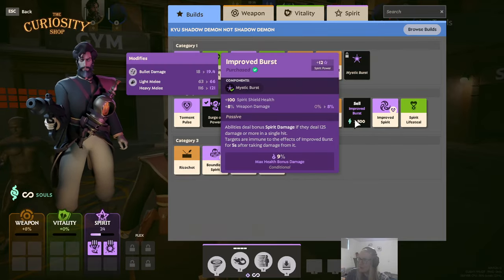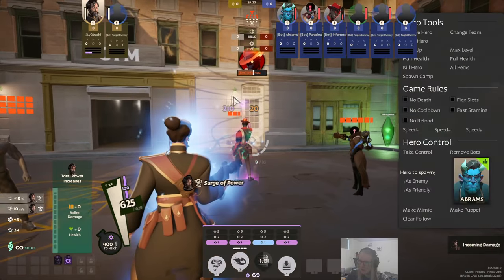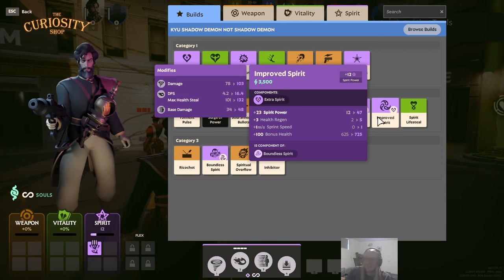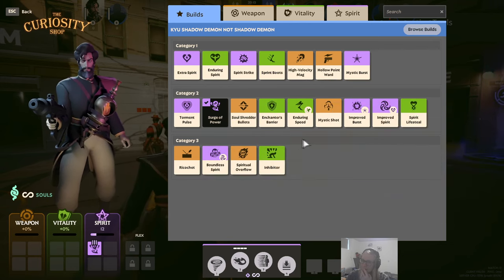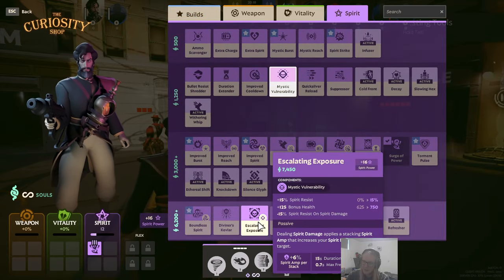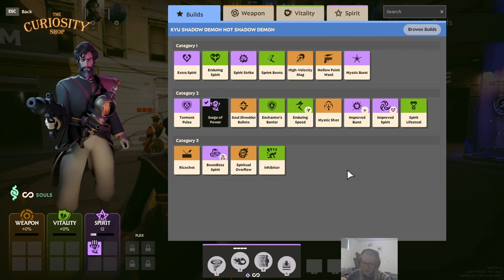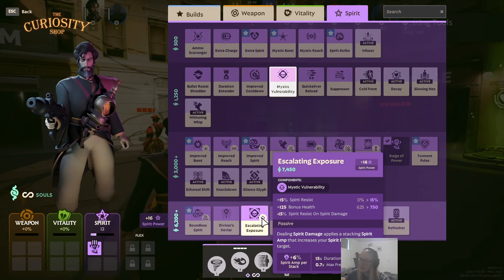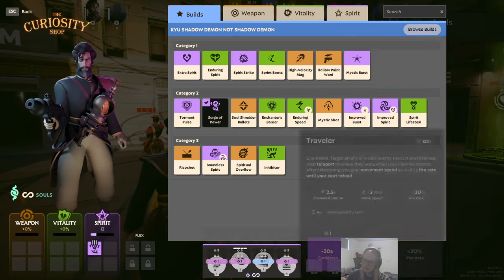Improved Burst is really really good for a humongous amount of burst damage. Improved Spirit is just flat spirit power — the sprint speed bonus is nice, and it builds into Boundless Spirit which we definitely want. I want to tie that into Escalating Exposure, which is very tempting. The biggest issue is he doesn't have a consistent way to apply Escalating Exposure unless you get Tormentor's Pulse. If I determine Tormentor's Pulse is a must-buy, then Escalating Exposure becomes mandatory — it's way too good to pass up. Spirit Lifesteal is for the same reason as Enduring Spirit.